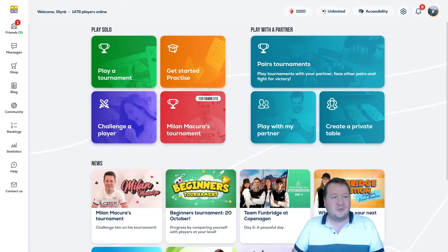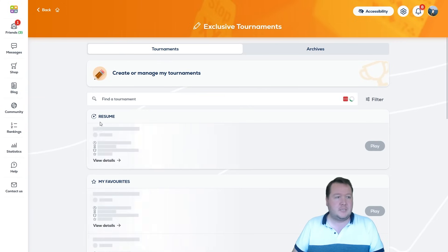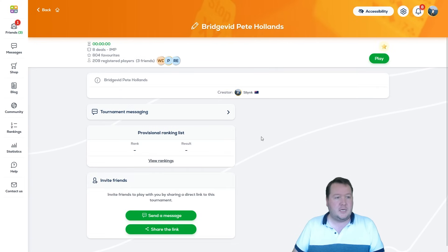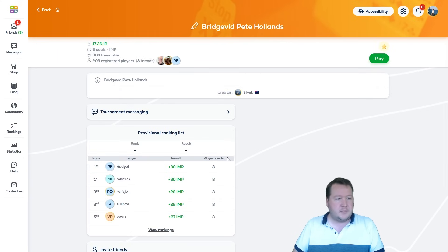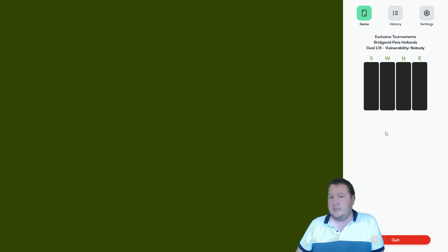G'day, it's Pete here and we're back again for another Funbridge tournament. As usual, go to funbridge.com, click 'Get Started', then 'Exclusive Tournaments', then 'Find a Tournament' and look for Bridgevid or Pete Hollands. Taking out the top spot is Red Yef plus 30, also Misclick plus 30. In equal third is Rothschild and Sullivan, and in fifth is VPAN. Congrats to all — let's jump in.